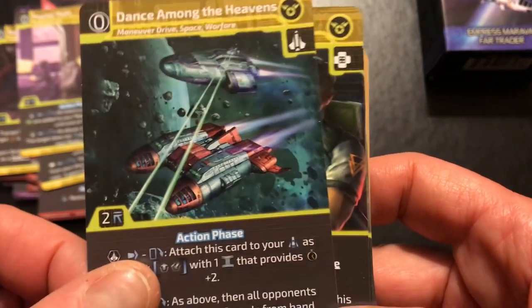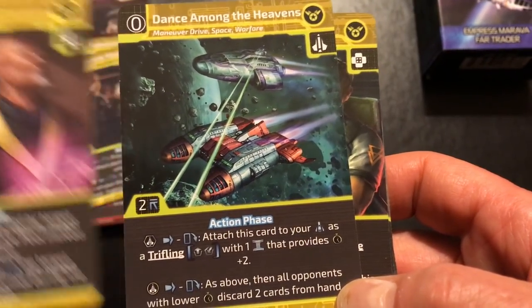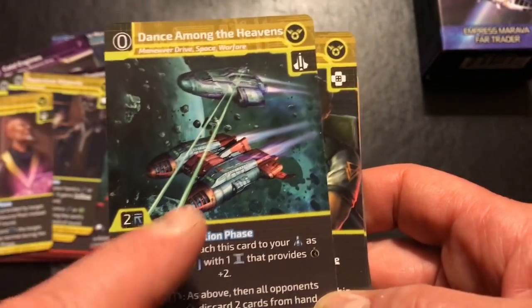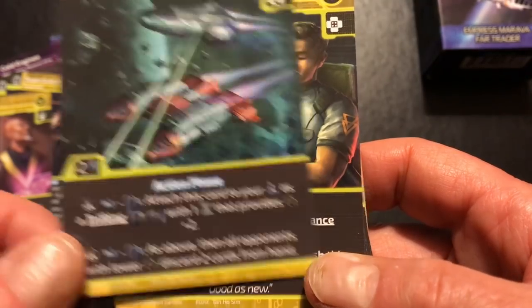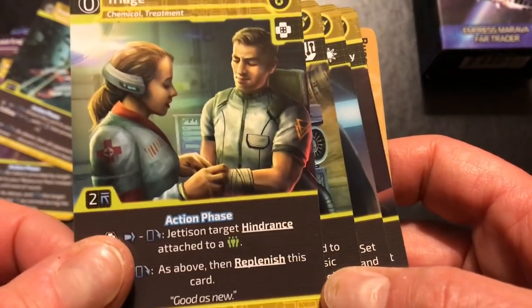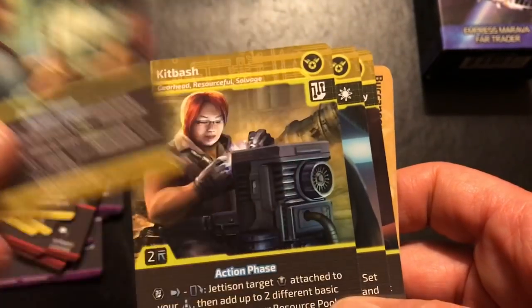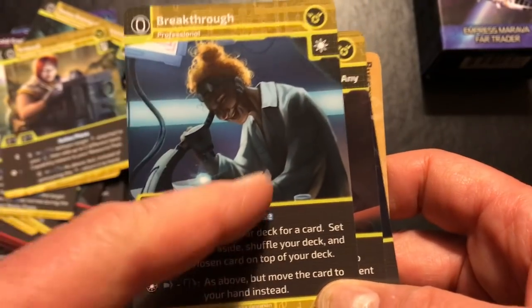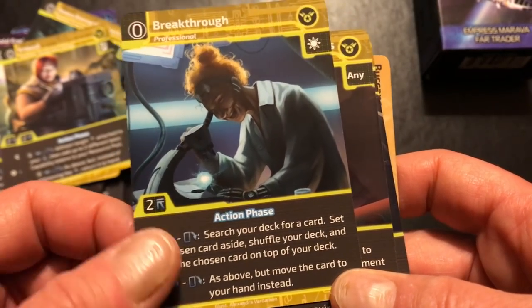Psychic Theft. Dance Among the Heavens — I like how the art ranges from very interior and specific, like that neural gun scene, to this expansive space opera-ish art. A lot of things here let you attach cards as trifling, which is cool. Triage lets you remove a hindrance from a crew member — a nice healing card. And Breakthrough lets you search your deck for a card, set it aside, shuffle the deck, and put the chosen card on top. I like that one.